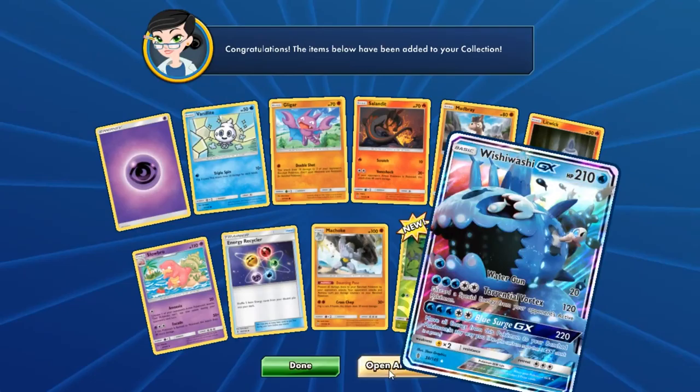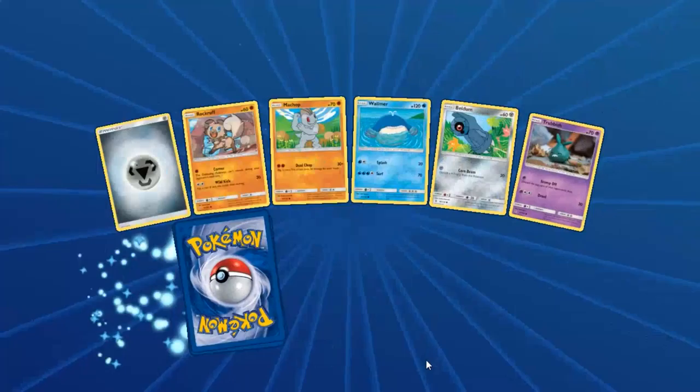We've got a Wishiwashi GX. It takes so much energy to use — cool looking card though.